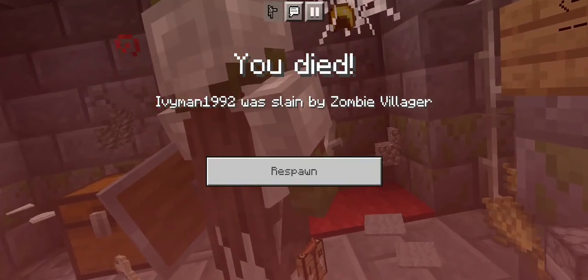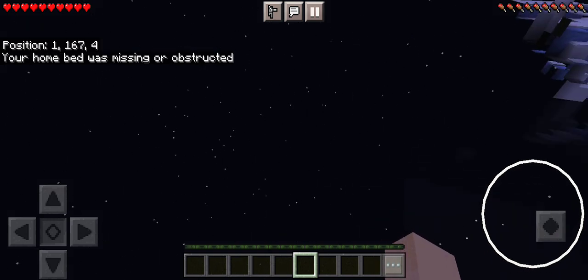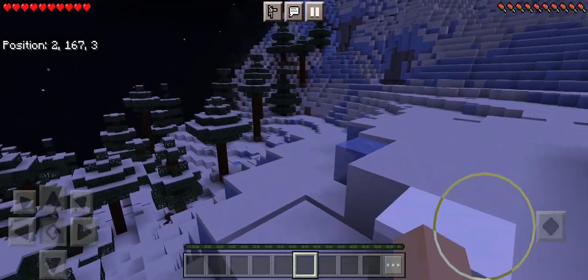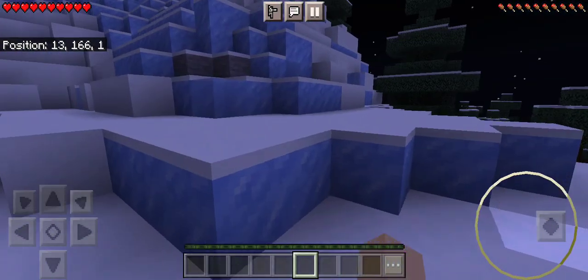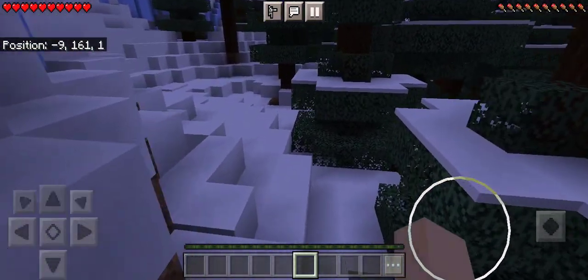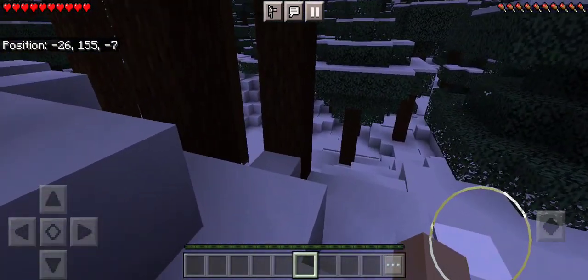I died! He took my armor — that guy took my armor! I am all the way back at start. Well, I guess we know what we're doing this episode — we're going back to that villager. I thought he couldn't hurt me because he had a potion of weakness on. I guess I was wrong. That's okay, I think I remember the way back, so as long as we don't get killed along the way, we should be okay.